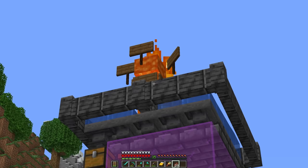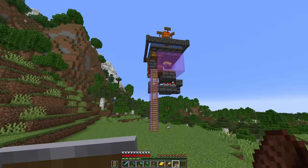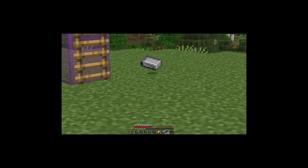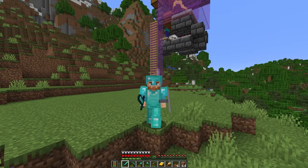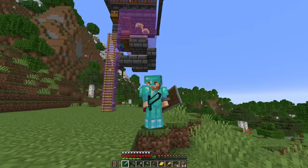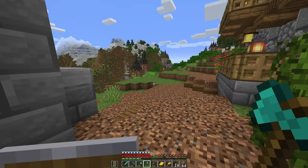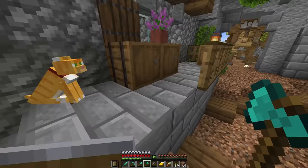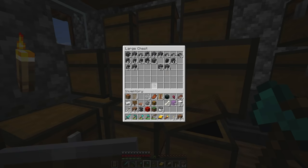We've got a working iron farm — you can see an iron golem burning up there right now. But we've got to take this to the next level. My goal for this world is to never leave redstone farms looking like a redstone farm. Now that we have the iron farm built up and it's in spawn chunks, we can get to work gathering up all of the materials we're going to need to build a really cool ruined watchtower around it, starting with a lot more deep slate.